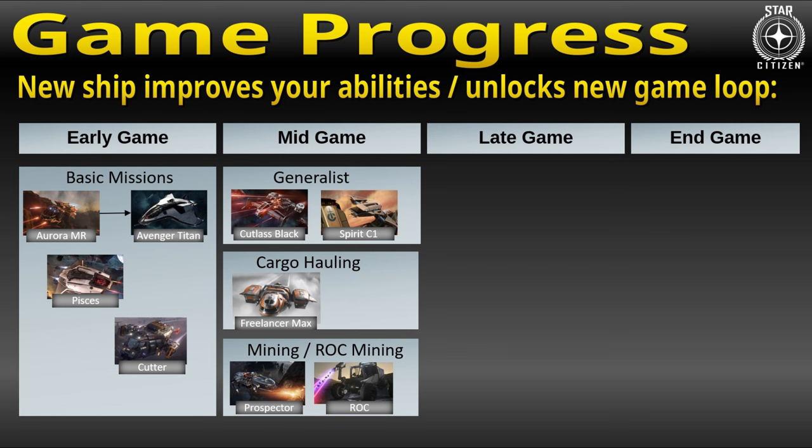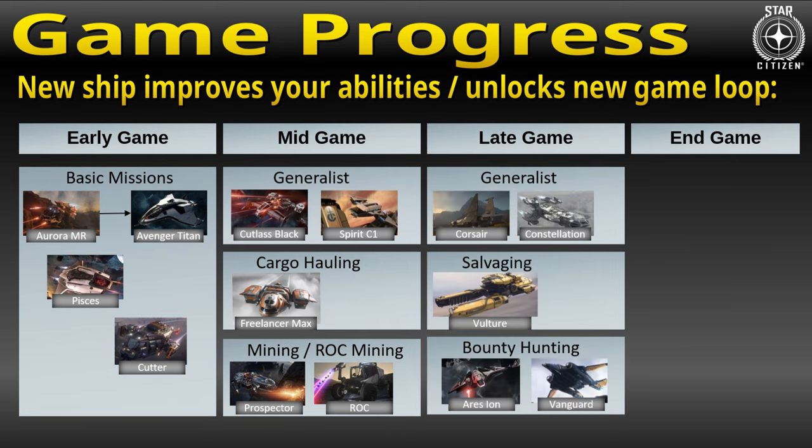Okay DJ, got it. But what if I want to make some serious space bucks now? In this case, you either need a better generalist, such as the Drake Corsair, or you can open even more game loops, such as salvaging with a Drake Vulture. Or maybe you would like a ship that does bounty hunting really well — in that case, the Vanguard Sentinel is a really affordable option.